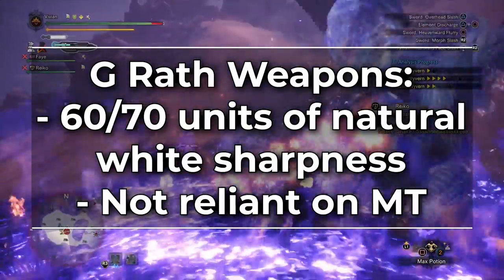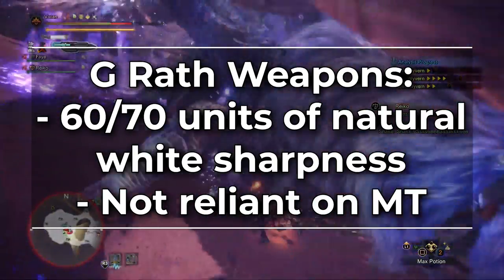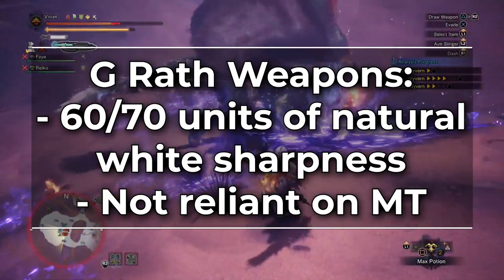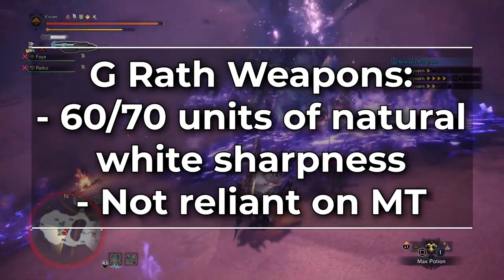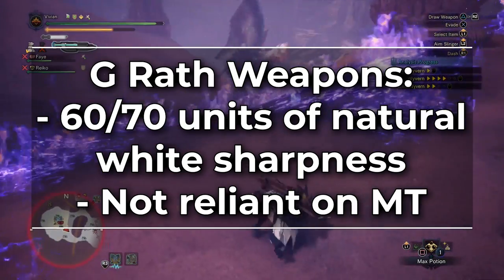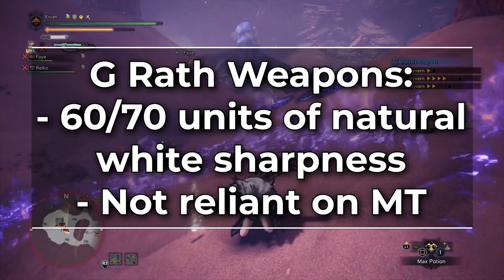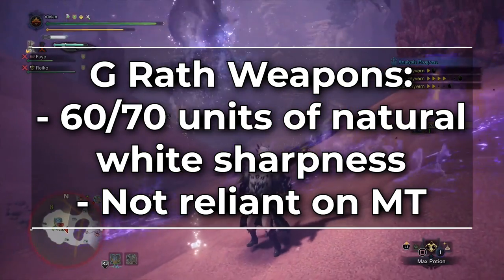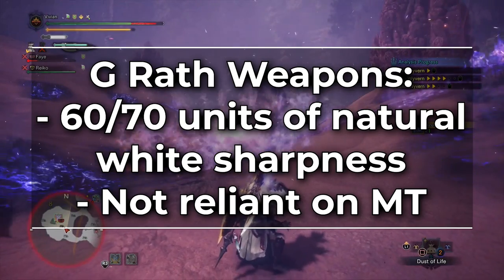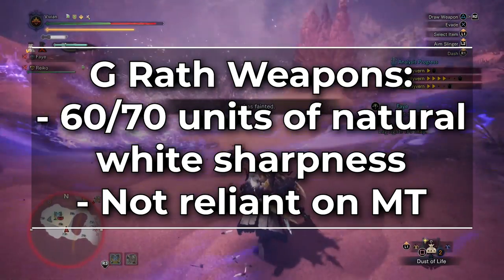And the Gold Rathian weapons have 10–15% positive affinity. On top of this, they have 60–70 natural units of white sharpness depending on which weapon you're talking about. Now of course they can't hit purple sharpness, but purple sharpness isn't a huge deal — it's only a 5.3% increase in raw damage. Which means instead of having to invest points into handicraft to get purple sharpness, they can just run agitator, attack boost, or peak performance. This also means they aren't dependent on using handicraft and master's touch to maintain purple sharpness for their damage.